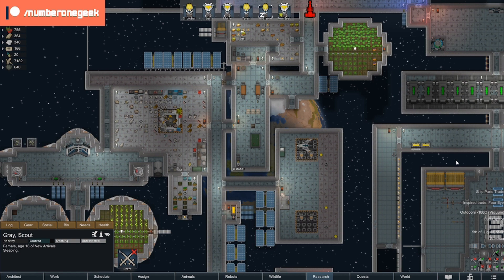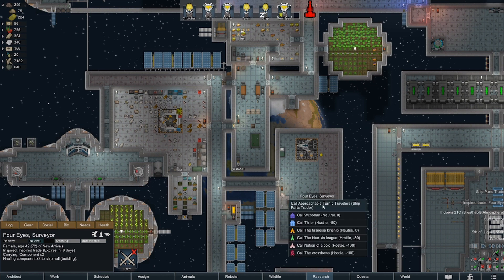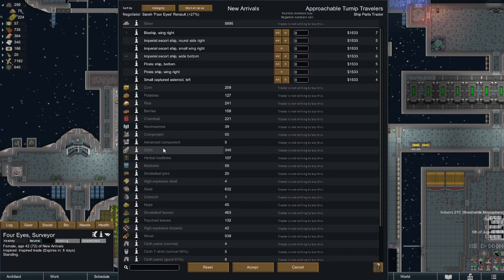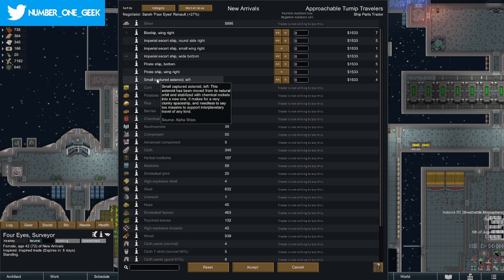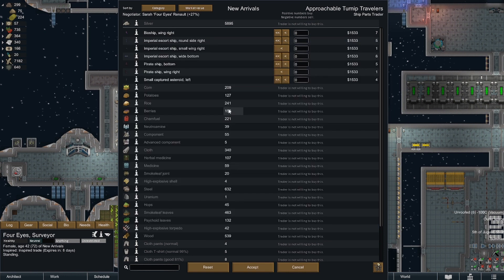Okay, well we have a ship parts trader and inspired trading for Four Eyes, so let's get Four Eyes to go up here and have a look — let's see what we've got here for the ship parts trader. Not that we really need ship parts but there might be something. Yep, about as useful as a chocolate teapot. Never mind.